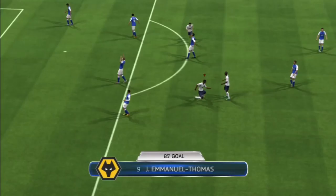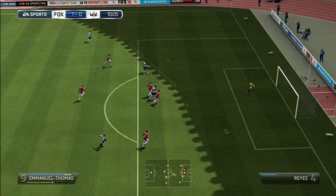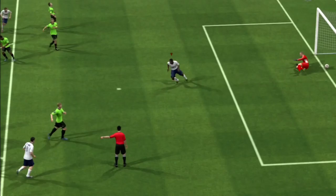He's stiff to dribble with, his agility is quite low, and his balance is another thing to consider if you're looking for a strong striker — it's really really low, somewhere in the 40s. So you'll find him on the ground quite a bit. Even though he has really high strength, his low aggression and low balance take away from that strength.